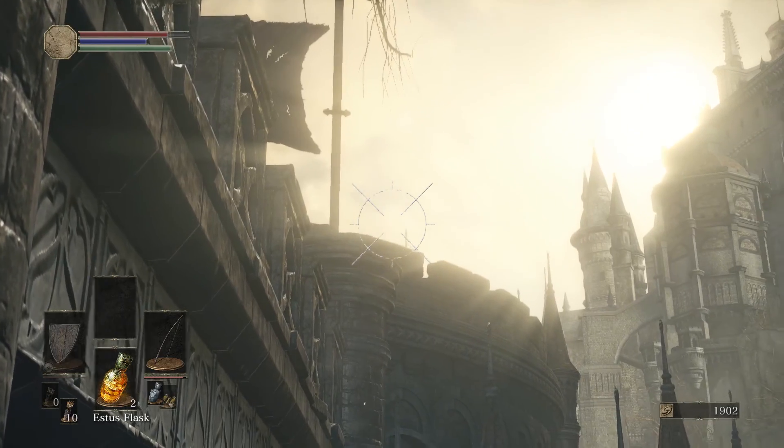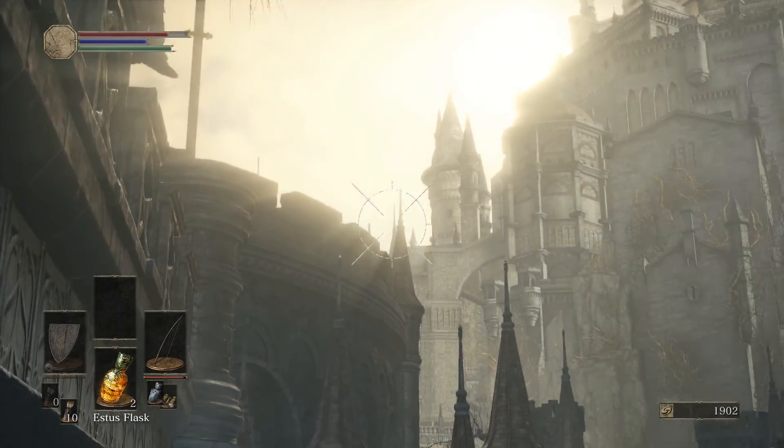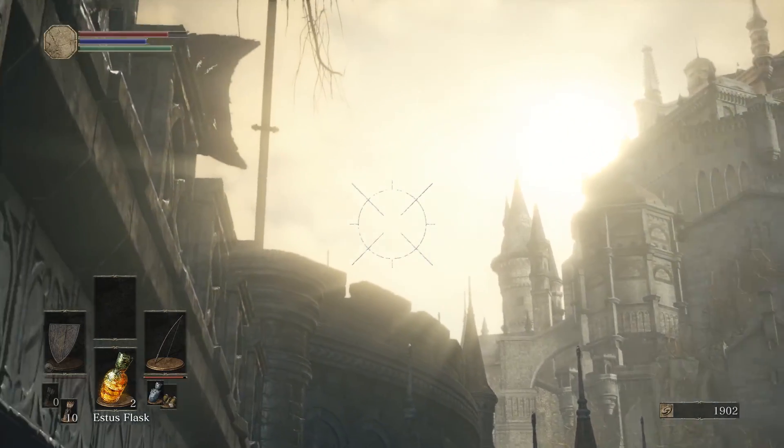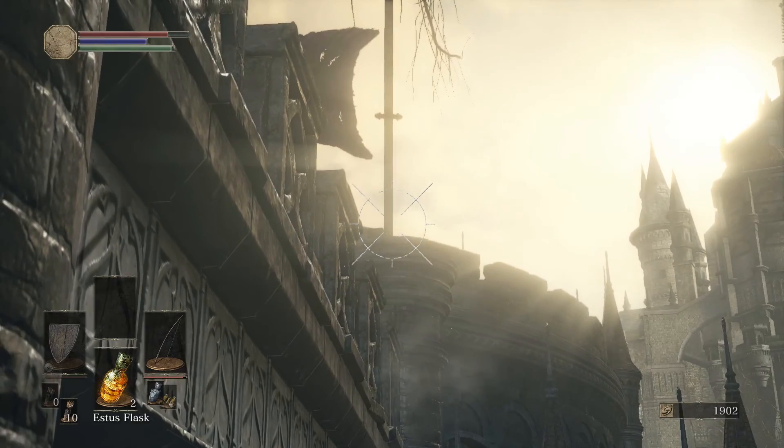You'll see his arm right around here, and his arm will connect to his wing. His wingspan will drape over like that, around this side here. And you want to hit him right in the arm.